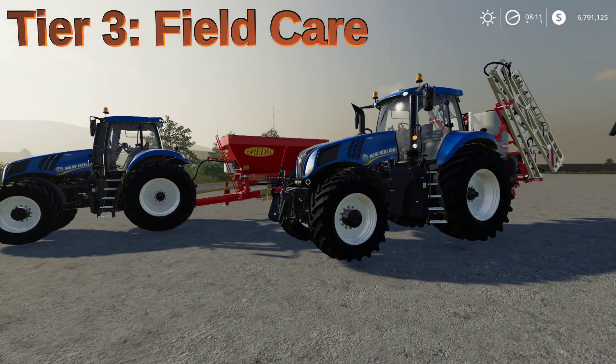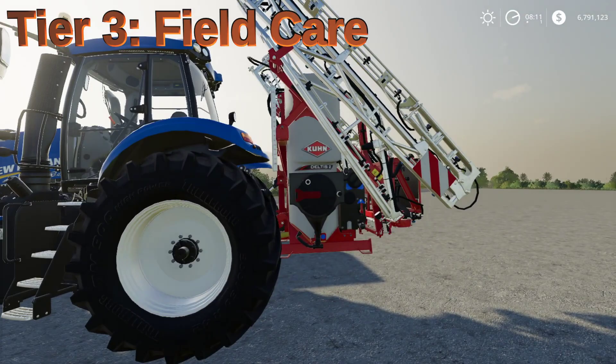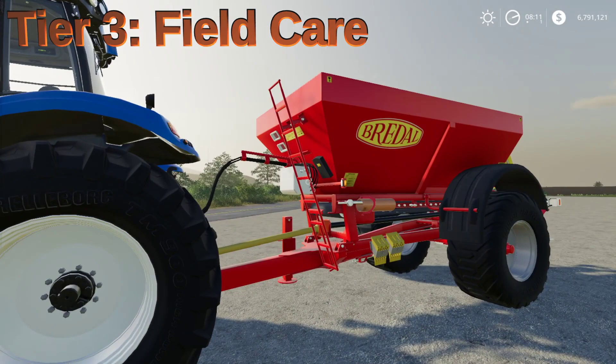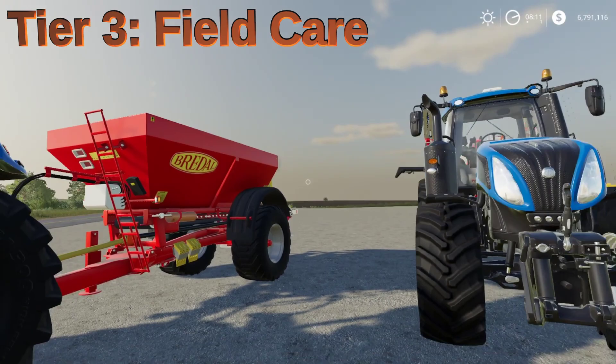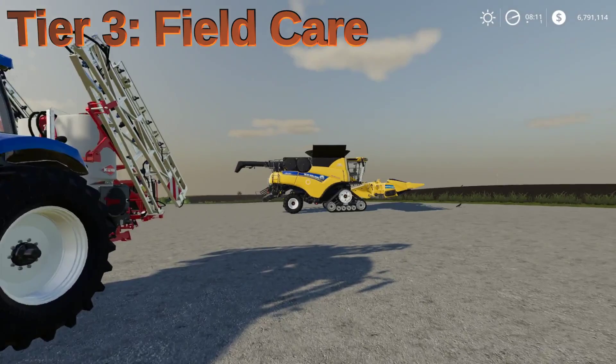Moving up to tier three — again, everything here is optional, and there is more equipment than just what I'm showing. Here I have a fertilizer that can also spread herbicide, which takes care of weeding and fertilizing. This spreader can handle lime or fertilizer as well. Liming is not required, fertilizing is not required, and herbicide is not required. If you're playing with weeds off, you can disregard herbicide entirely. But if weeds are on, they can cause a lower harvest yield.